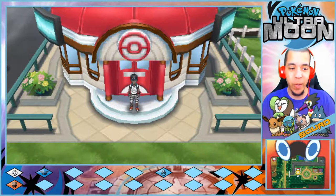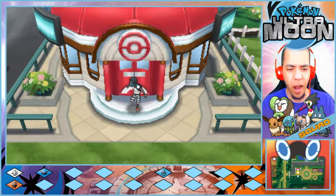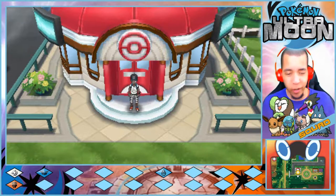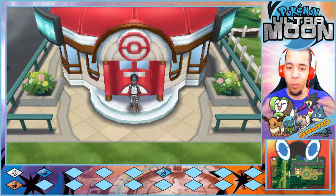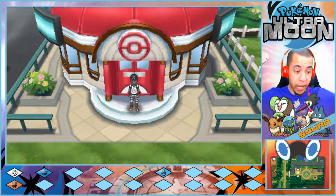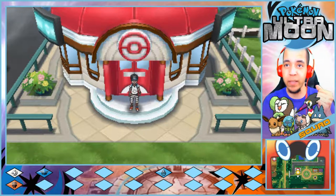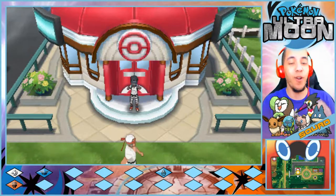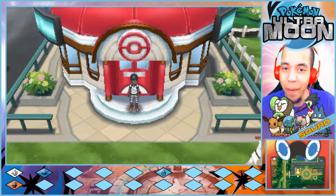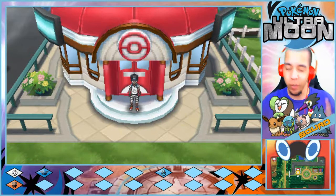In the last episode we had an hour of power for episode 20 where we thought we were somehow going to make it to Kiawe's Trial. We didn't make it anywhere near that, but we are here at the Royal Avenue. In the last episode we battled against the Ultra Recon Squad and they showed us a new Pokémon. Definitely go back and check out the last episode if you missed it by clicking the i-card at the very top of the screen.